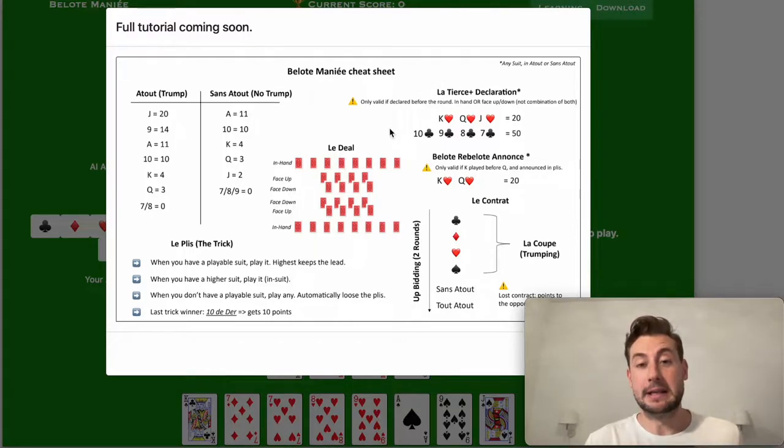Like any trick game, the object of playing Belot Manier is just to make as many points as possible, and you do that through the fundamental mechanism that is the trick. In Belot, what is interesting is that you have two point systems: you have the trumping system and the no trumping system. How do you determine whether you're playing at trump or no trump? You do that with the contract.